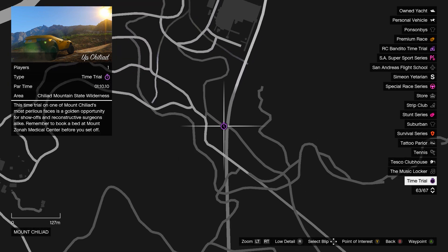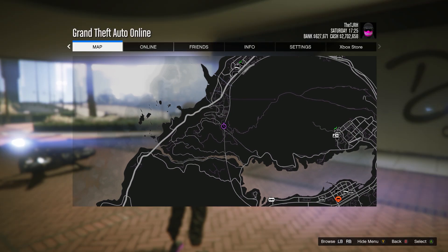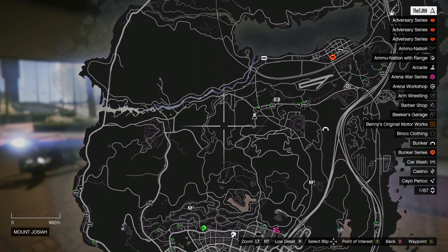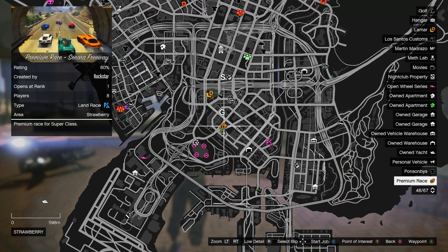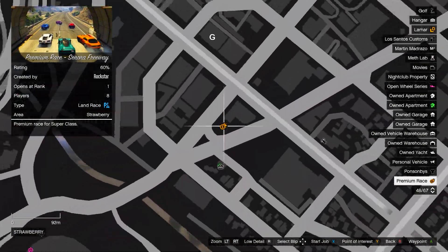If you don't know, there's Down Chiliad and Up Chiliad — the Down Chiliad is a really hard one, almost impossible to do, though obviously it is possible. Up Chiliad I think is a lot easier, but it might still be quite hard. And then finally we have the premium race, which is Sonora Freeway.